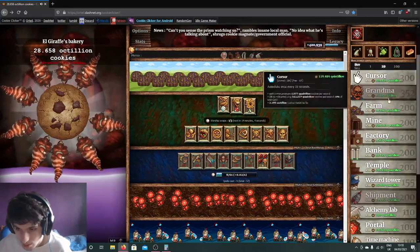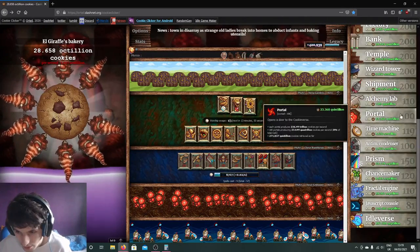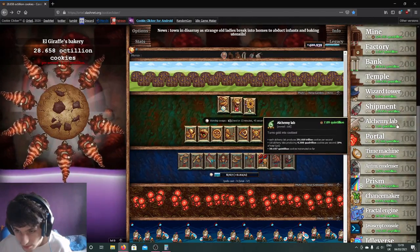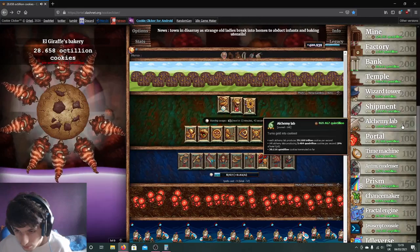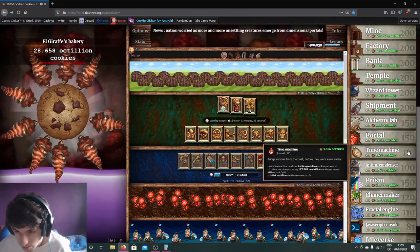I'm going to buy more buildings. It looks like we did get to 100 Prisms. When you do get 200 Prisms, sacrifice them and put the Prism Aura in your Aura slot, because that is a lot better than the Dragonflight just because of the potential combos you can get in the end.